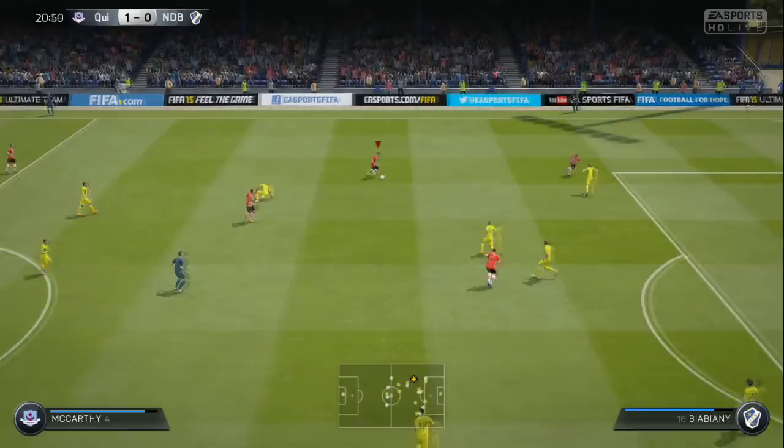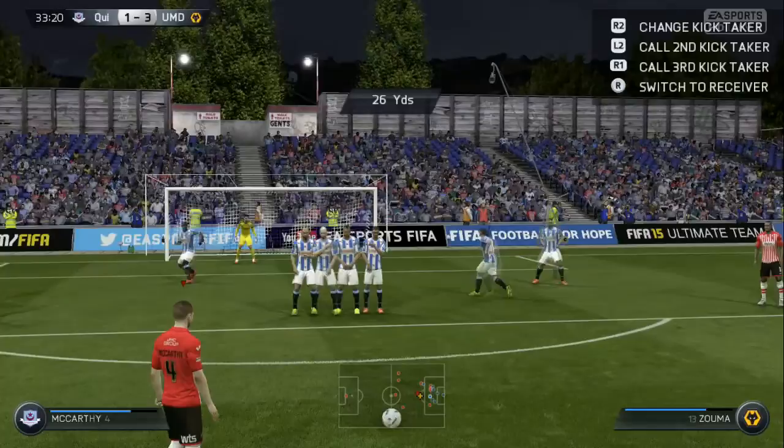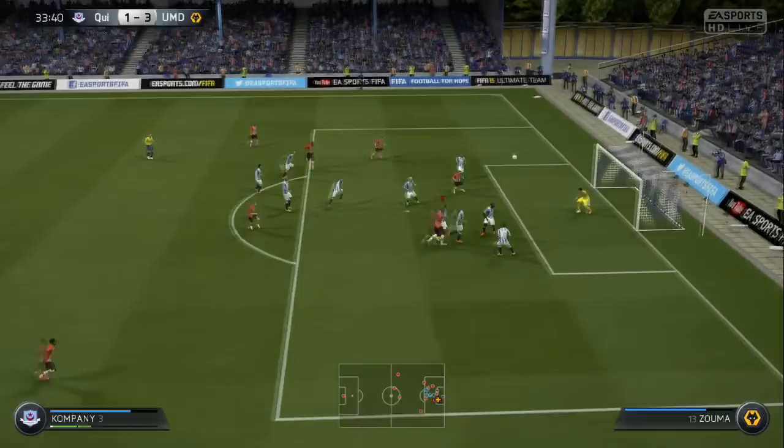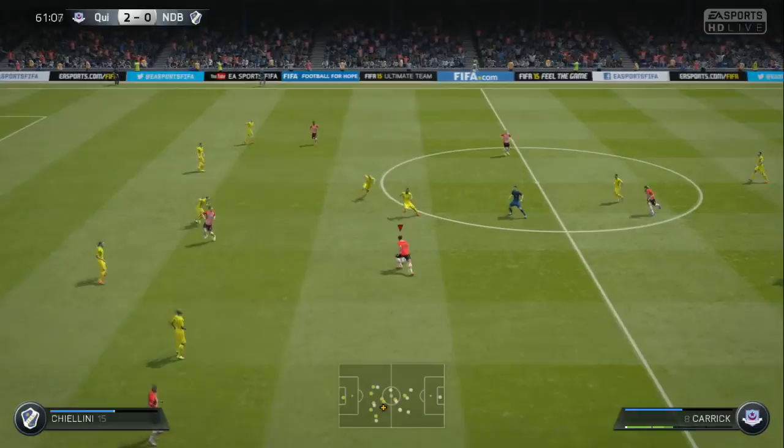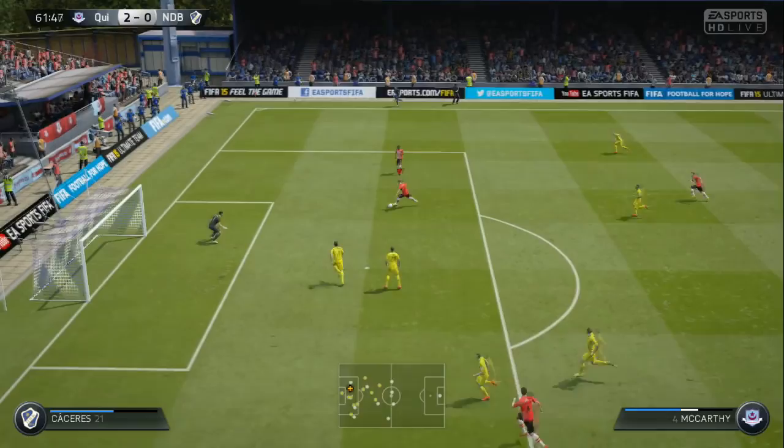That ball to Raheem Sterling is his assist for this game right here. I got a clip of trying to go on a little run with him, weaving in and out — as you see, no player is going to stop him. He's far better than Yaya Toure in my view. I've got a Yaya Toure in my club currently and he just can't keep up. As you see there I hit the crossbar from the free kick and almost get the rebound but don't sadly.